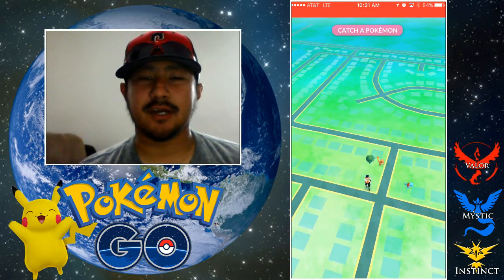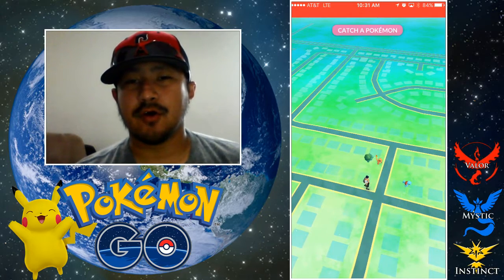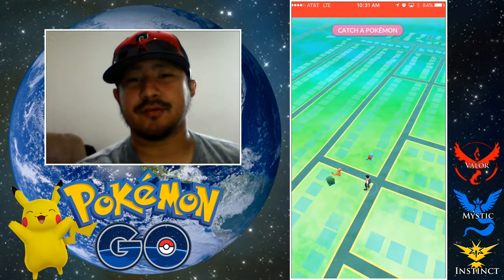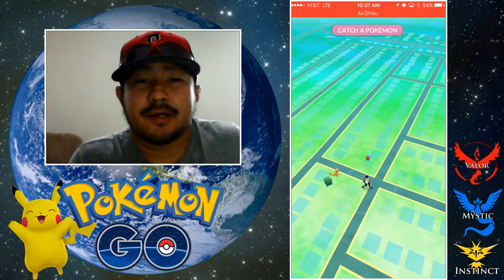What's going on guys, Mr. Ageeasy here. I'm going to show you how to catch a Pikachu as your starting Pokemon. So when you get into the game, you're going to create your character and then you'll be presented with a screen saying 'catch a Pokemon.' The professor says basically just pick one and you're good to go.